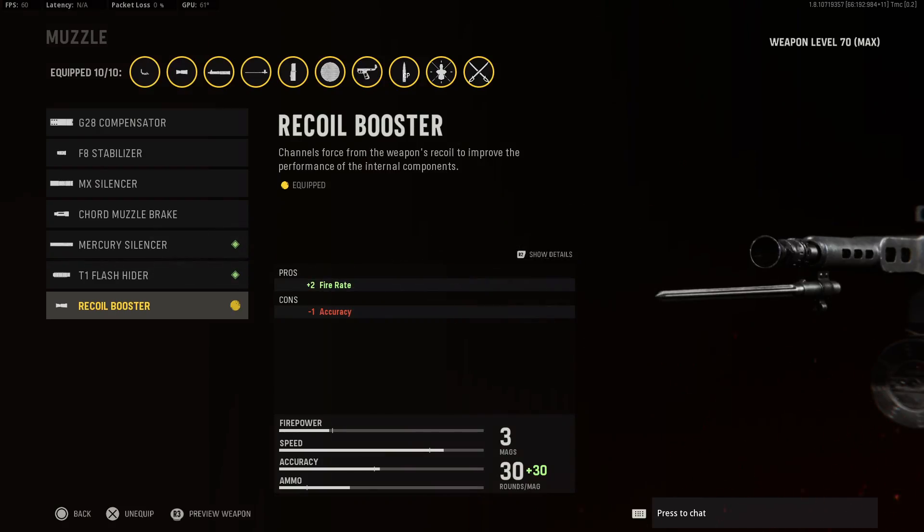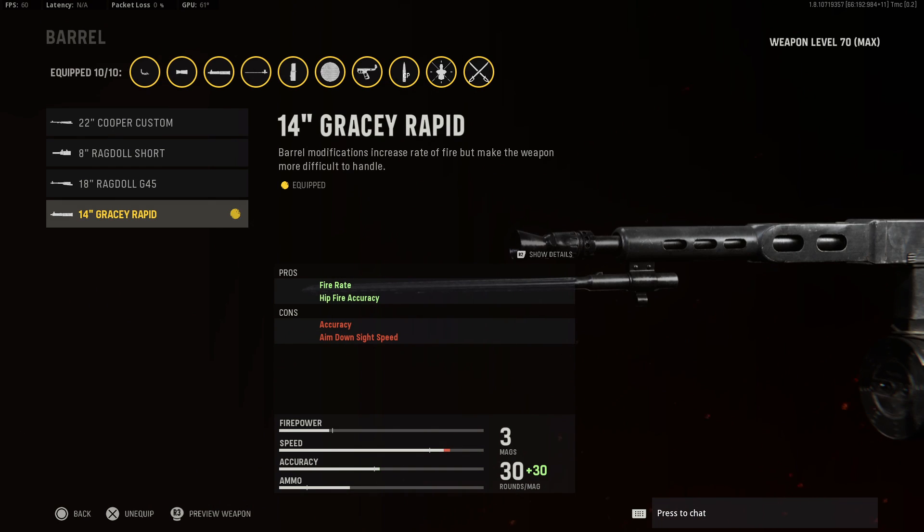Starting with our muzzle, go with the Recoil Booster for the added rate of fire. Next, for our barrel, go with the 14-inch Gracey Rapid barrel for another buff to your rate of fire.